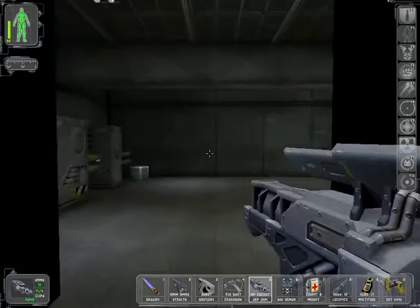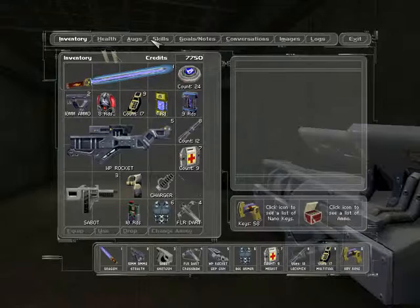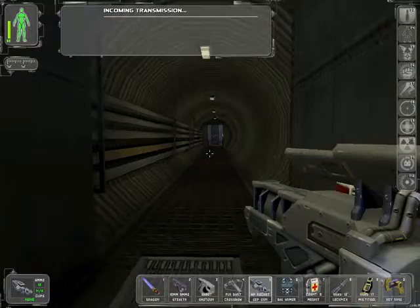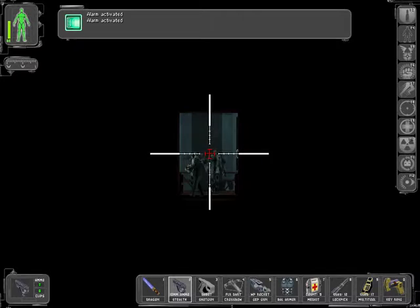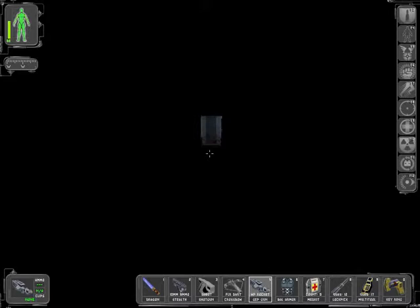I'm gonna save the game after it just nukes somebody. Hello, I'm holding a rocket launcher. Don't think you care, but I'm holding it. It's gonna take more experience to get mastery of rocket launchers, but what can you do? Apart from nuke people. One rocket was enough. Yep, everyone's dead.